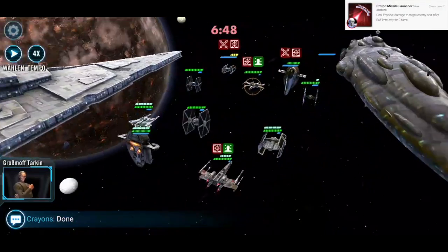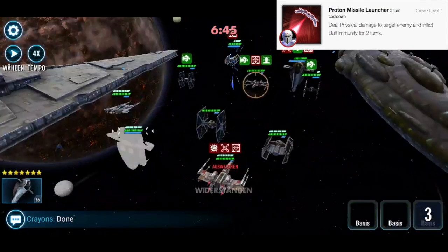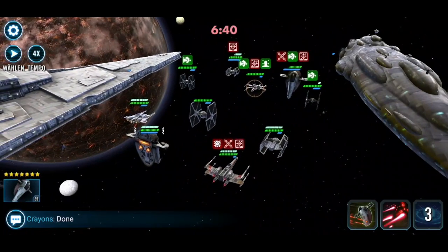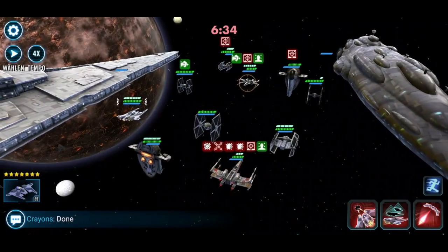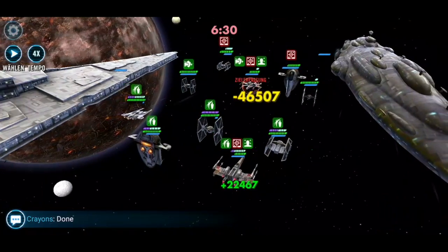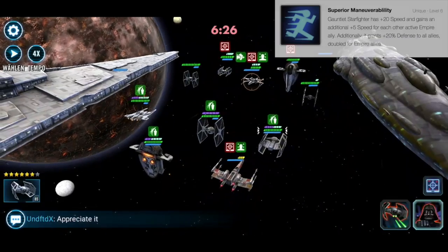Its second special is Proton Missile Launcher: deal physical damage to a target enemy and inflict buff immunity for two turns. There are a few tank ships in the game and preventing them from taunting would make them pretty much useless, since they don't do much damage and don't have a lot of utility. So buff immunity is an interesting debuff for ships.